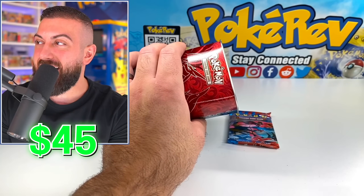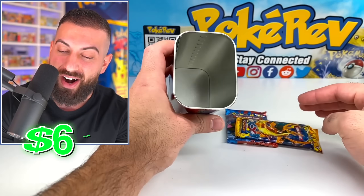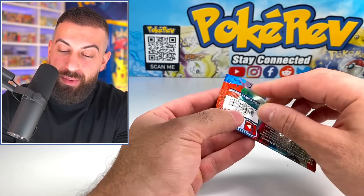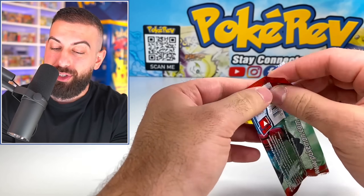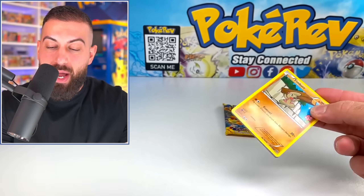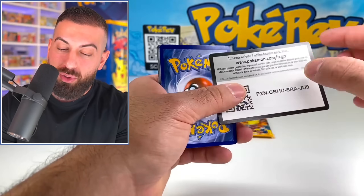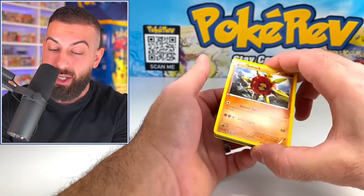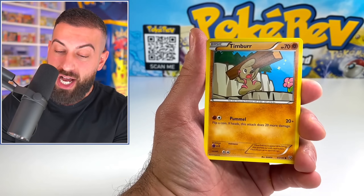We got an X&Y base set — uh oh. Hopefully there's at least one Flash Fire in here. There is — alright, we got at least one Flash Fire. We got a couple of really nice sets here, actually some of the top sets from the X and Y era. X and Y base came out in 2014 as the first set, and then X and Y Flash Fire came out a little bit after. You can get the full art Venusaur or Blastoise out here. We only got two packs — two shots — but both are really big sets, especially the Flash Fire.